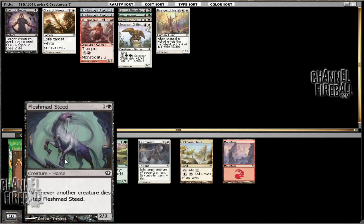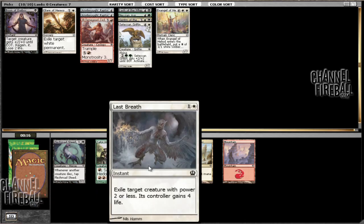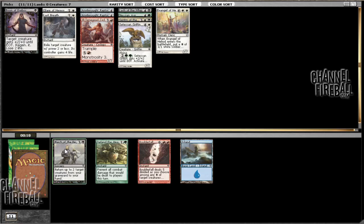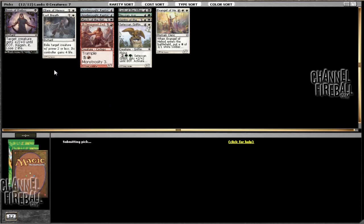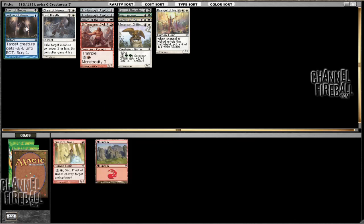Here we can take a Fleshmad Steed or we can take a Last Breath. I'm more likely to take the Last Breath. Even though I don't like playing it a lot of the time, it is a good card against very cheap decks — decks with small creatures. Or we can take Unknown Shores, but that is less likely to be good than a sideboard removal spell. And there you have it — Marsh of the Returned. And now we can just take a Lost in the Labyrinth — lost, as much as we are in this draft.